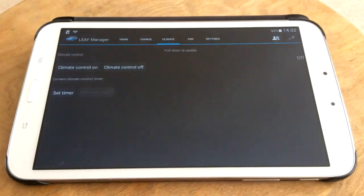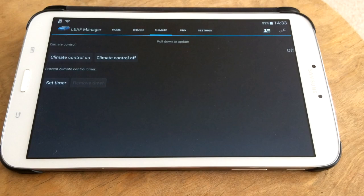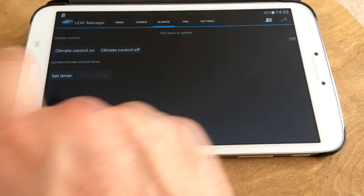Barry Collier has mentioned, in reference to the climate control, that with Leaf Manager from the Play Store, Google Play, you can actually set the climate control on as a timer. So I'm going to try that now.